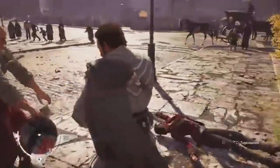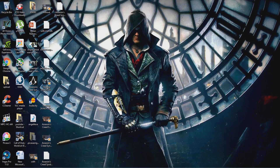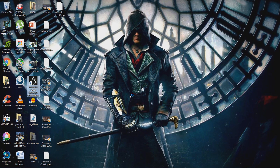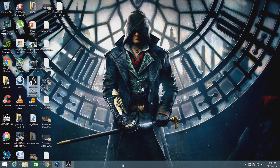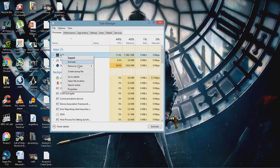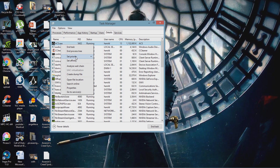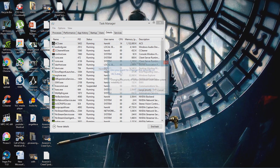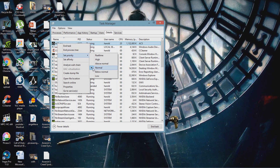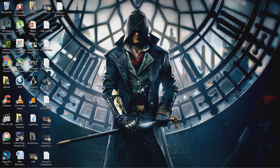So I take this chance to offer you the simple fix that worked for me. As the first step, open your Assassin's Creed Syndicate game and alt-tab out of it. Now select the Task Manager and set the priority of Assassin's Creed Syndicate from high to normal. You can see that the priority is set to high by default and you have to set it to normal.